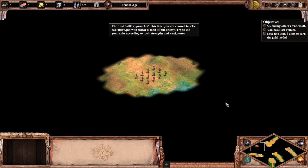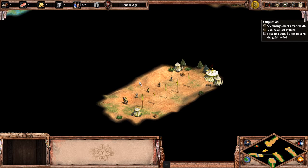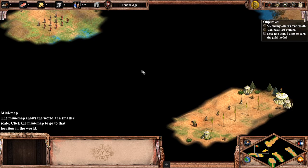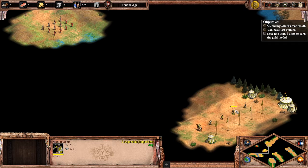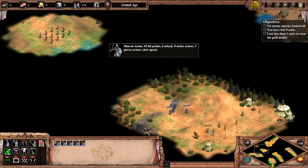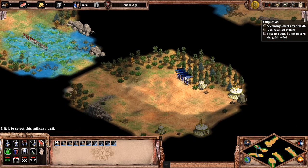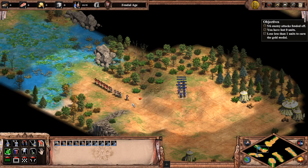The final battle approaches. This time you are allowed to select two unit types to fend off the enemy — try to use your units according to their strengths and weaknesses. My strategy here is to not lose any units. Although scouts are a good counter to skirmishers, the enemy has spearmen which take down scouts pretty easily. I usually take men at arms as a good base unit — kind of a meat shield. Skirmishers counter archers, and skirmishers also counter spearmen, so I choose skirmishers. I take the hill and engage.